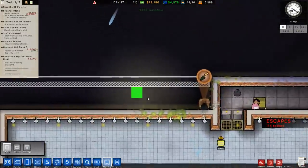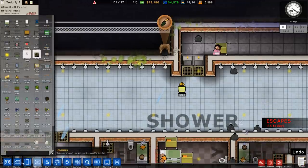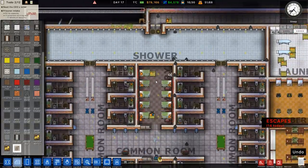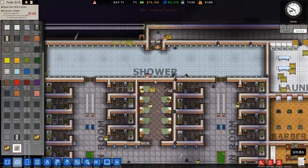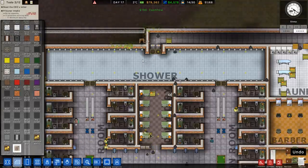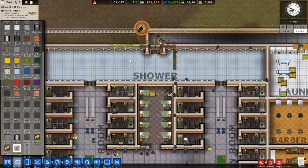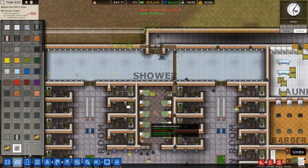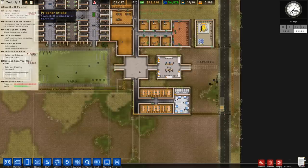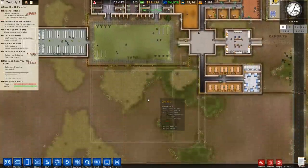Oh my God — there were 14 escapes today! We need to do a shakedown. This whole dormitory just disappeared — wow. We're going to have to do a shakedown to see what tools they've got, because clearly some tools are going undetected. I can't believe we just lost 14 of them. Get rid of all those tunnels please. The only upside is more prisoners will come in next time, giving us 5,100 in grant income. All tunnels are now gone.